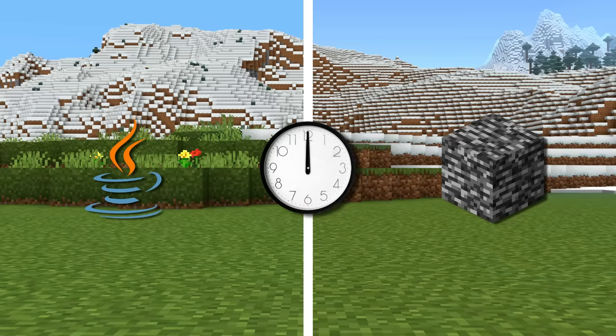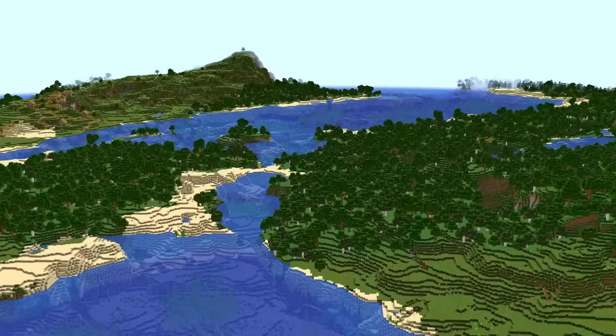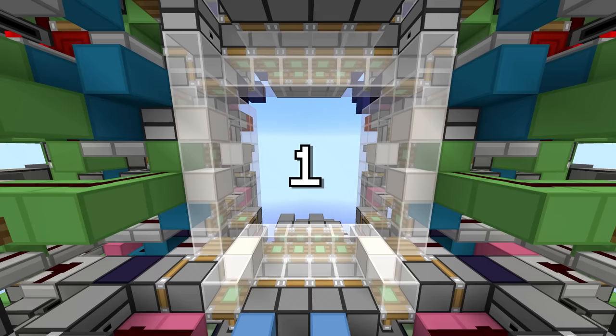And of all the bad things about Bedrock redstone, this one annoys me the most. Java and Bedrock Minecraft both have a little clock inside them that ticks 20 times every second, and everything in the game is controlled by this ticking clock. Every time that clock counts up, we call that a game tick. Java redstone runs at the full 20 ticks per second.